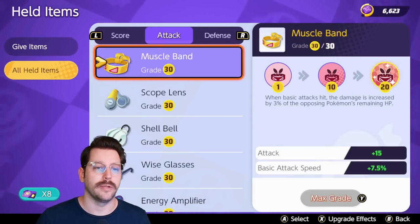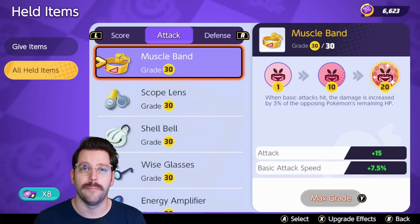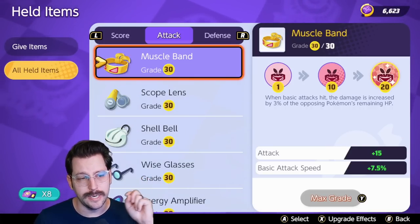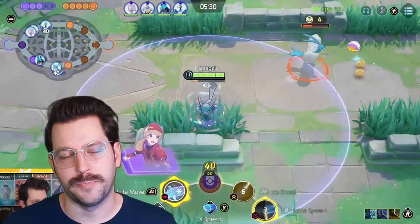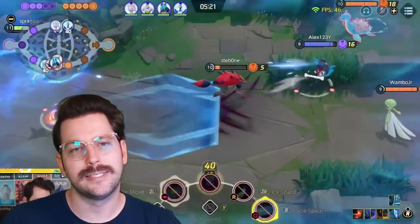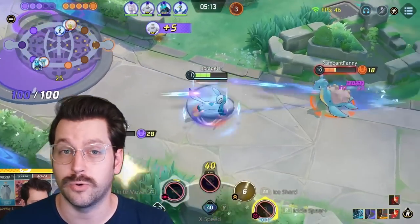Let's go through attack-based items. Muscle Band is great for attack-based Pokemon and a lot of special attack Pokemon that fight at range. You do extra damage to your opponents based on their remaining HP when you use your basic attacks — it's really incredible. It also gives you a bit of attack and a bit of attack speed. Speaking of attack speed — the problem with attack speed in Pokemon Unite is it doesn't exactly do what it says it does. For instance, on a level 30 Muscle Band, it says it gives you 7.5% attack speed, which is kind of sort of true, but the way attack speed works in Pokemon Unite is kind of very weird.